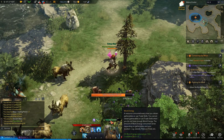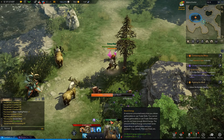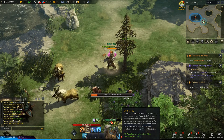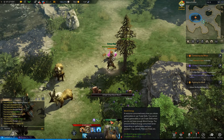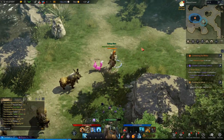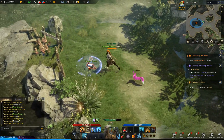What is work energy? It's a resource consumed every time you obtain gatherables or use trade skills. You cannot obtain gatherables or use trade skills when you do not have enough work energy. The amount of work energy consumed varies depending on gatherables and your location — e.g. islands, platinum fields, etc. That means your location will determine how much it's going to cost to chop down that tree; it may cost more in a different location.